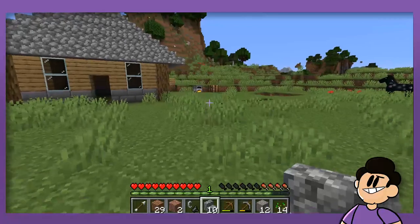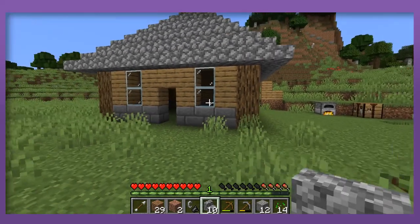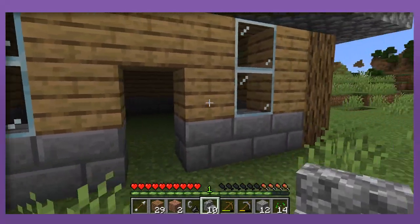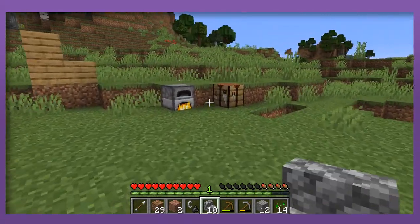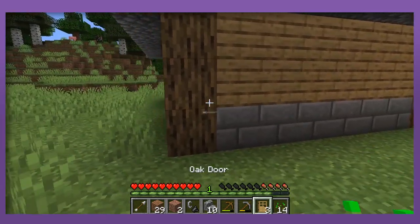Good news - as you can see by our flint and steel, we found some iron. We also finished up the house, so it's been a pretty productive session. We just need to make a cute little door and then we'll be on our way. We had to go back to the diamond vault texture pack because it was just better.